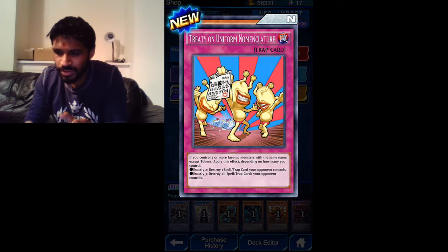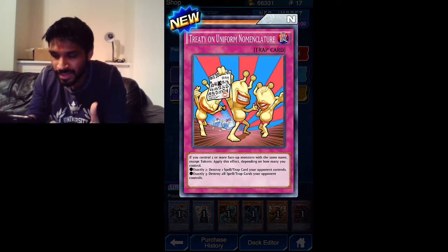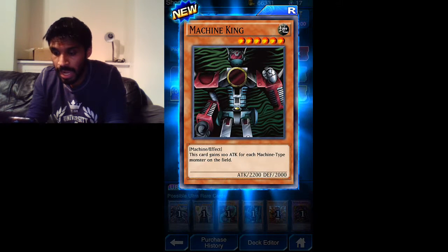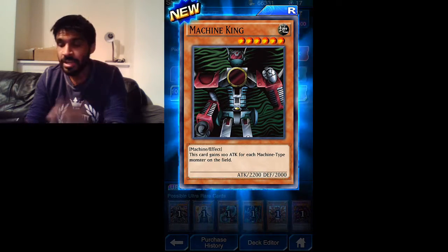Treaty on Uniform Nomenclature - sorry if my pronunciation is wrong. Trap card again: if you control two or more face-up monsters with the same name except tokens, apply an effect depending on how many you control. Exactly two: destroy one spell or trap. Exactly three: destroy all spell traps. And Machine King - this card gains 100 attack for each machine-type monster on the field. Pretty good.